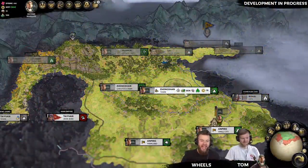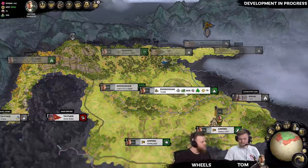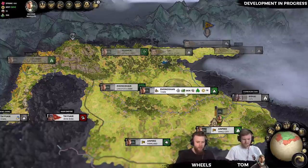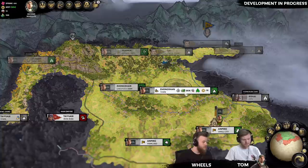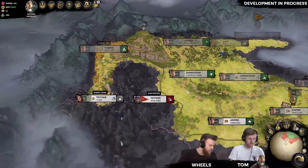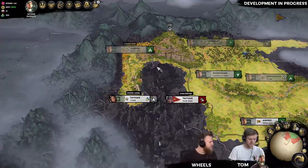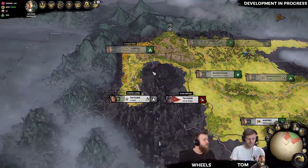Hello and welcome to this head-to-head Three Kingdom Spotlight. I'm joined by Tom once again to have a look at some of the changes that we've made to multiplayer campaigns in Total War: Three Kingdoms. We are playing as the two bandit characters — I'm playing as Zheng Zhang and Tom is playing as Zhang Yan. We've got a nice start position next to each other, with each other's capitals right next to each other, which makes it pretty easy to set up coalitions and trade routes together.